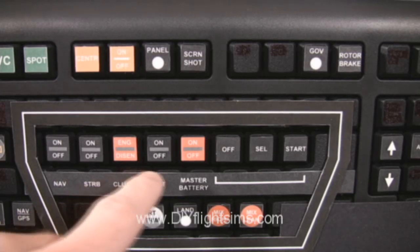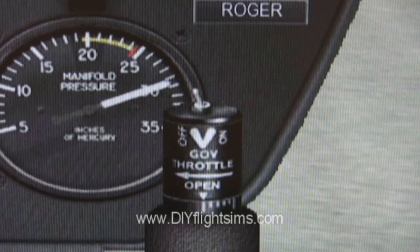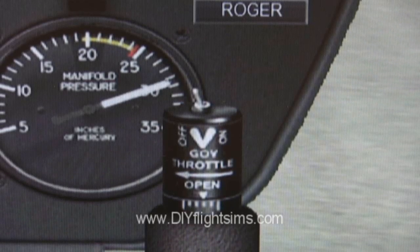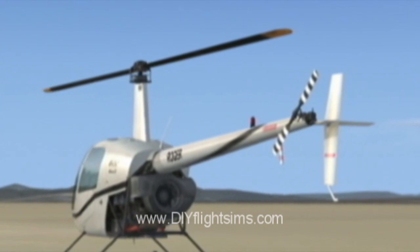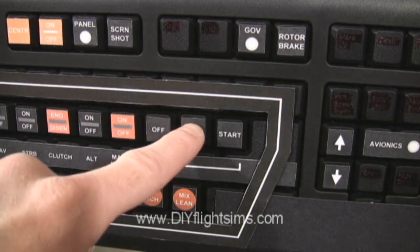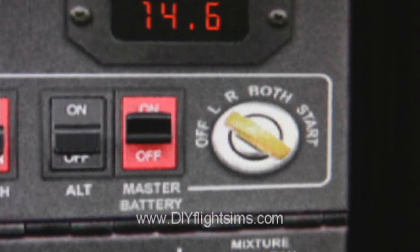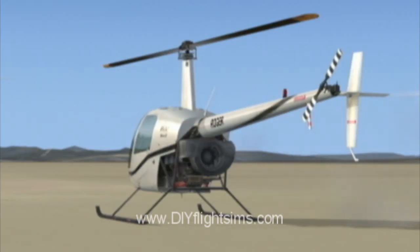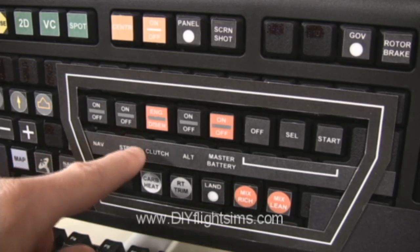Master switch on. Prime by using the throttle. Clear the area. Strobes on. Now to turn the key: press select and press the start button four times. Then engage the clutch and turn on the alternator.